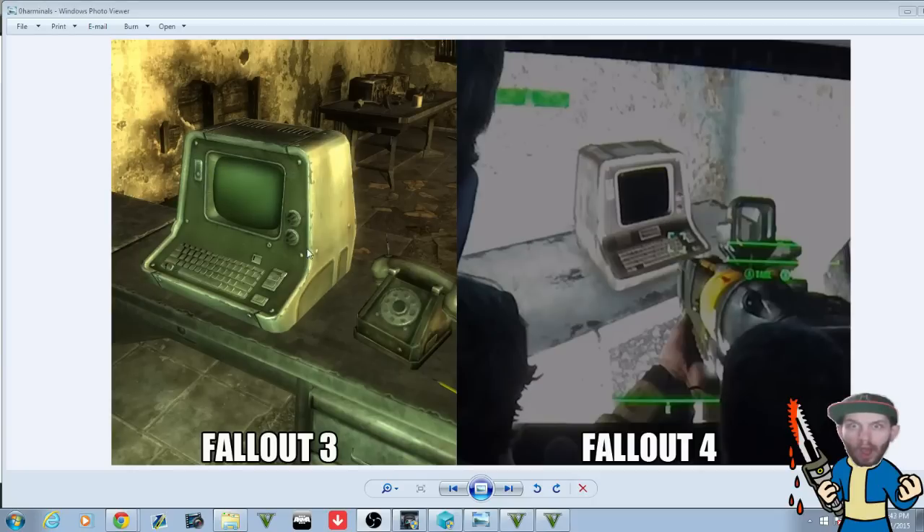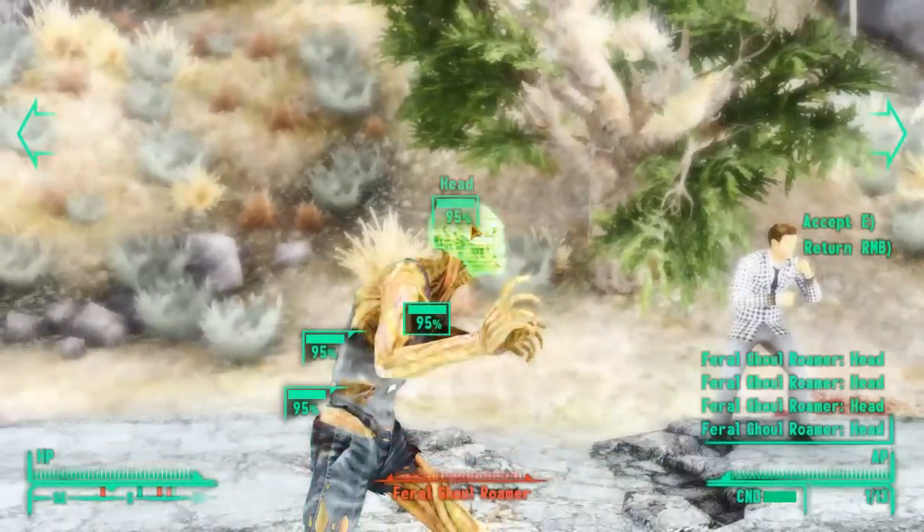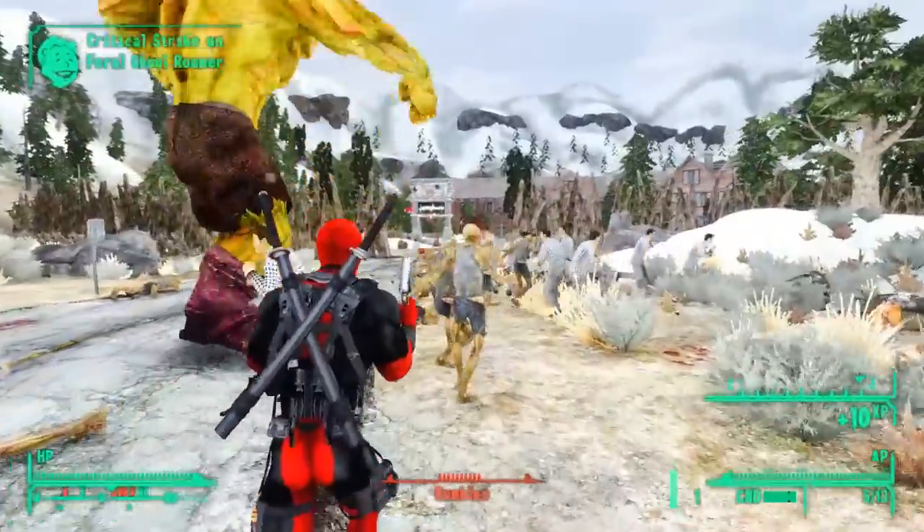Everything else — the size of the screen, the decal, the knobs, the keyboard, the other buttons, the shape — everything is pretty much exactly the same. I'm pretty sure the Fallout 4 version is going to have way better textures and it's going to look much better than the Fallout 3 version.